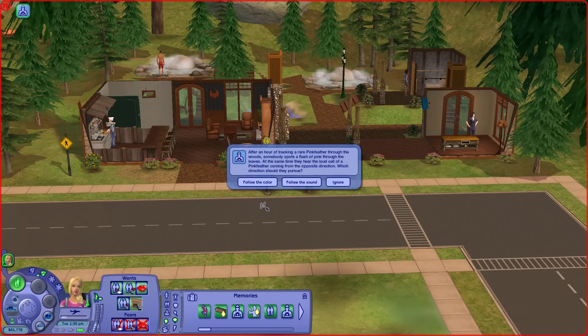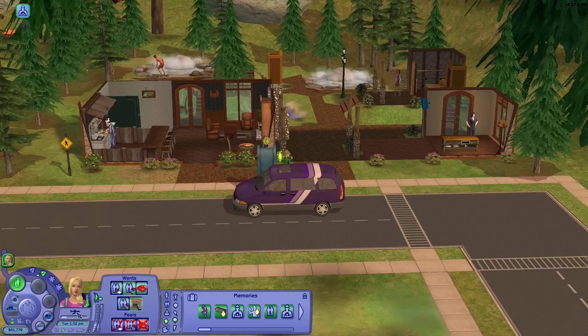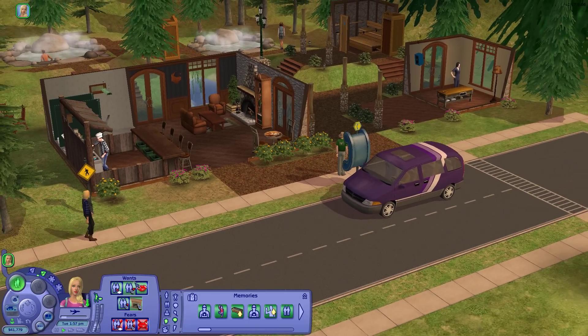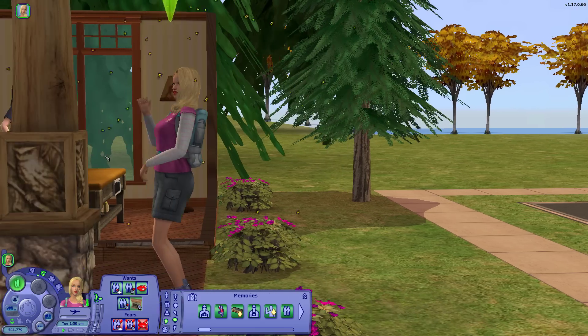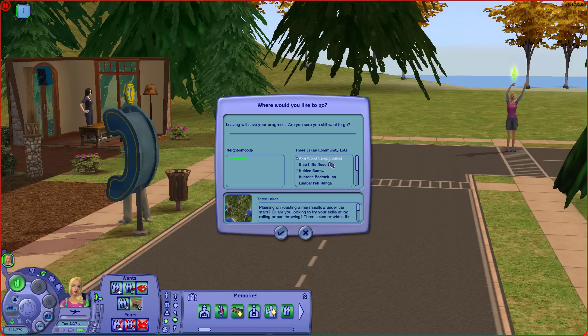After an hour tracking a rare pink feather through the woods, somebody spots a flash of pink through the leaves. At the same time they hear the loud call coming from the opposite direction. They decide to trust their eyes — however the source of the pink is a kite stuck in a tree, and they've stumbled on an angry hive of bees! I should have trusted the sound. Now she's going to be running around chased by bees — I'm so sorry.